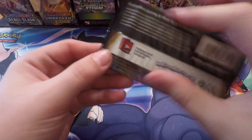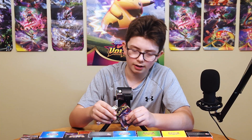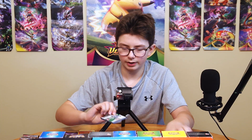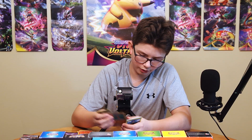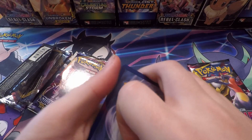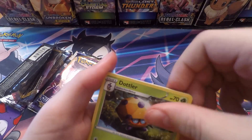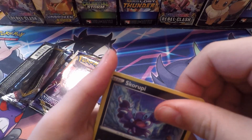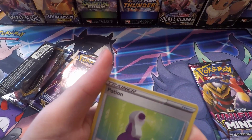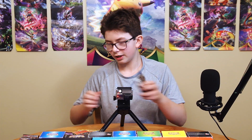Alright guys, let's get into this Sword and Shield pack. I'm really hoping for the Zacian V, of course. I think Zamazenta is in this set as well. White and green code. Starting off: Grass Energy, Sudowoodo, Hop, Dottler, Blipbug, Goldeen, Yamper, Skorupi, Clobbopus, Potion Reverse, and a Cinderace holo. That's not very bad — it's holo, after all.